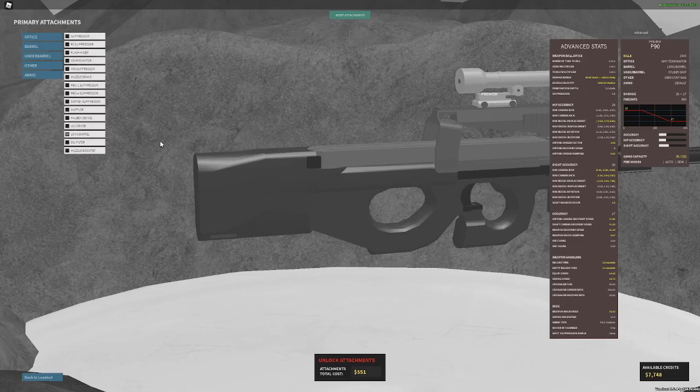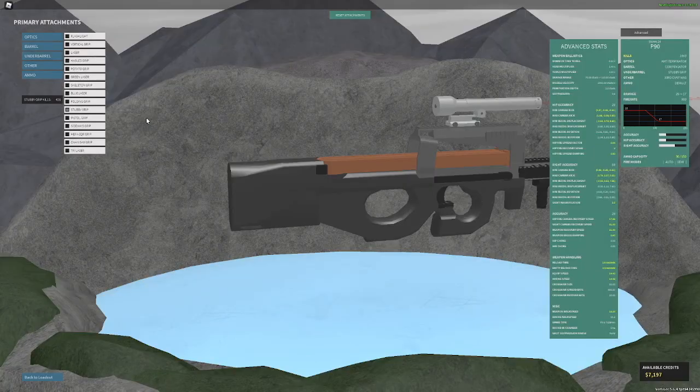The gun has a very wavy recoil, so I recommend compensator or long barrel, which will make your damage ranges a lot better. You'll get a slightly worse four-hit kill range, but you'll get like 40 more studs of min damage range and a little bit more velocity. Personally I run compensator. For grip, I would recommend stubby, or maybe folding, but honestly stubby — it's really the best grip in the game. It just lowers overall recoil.